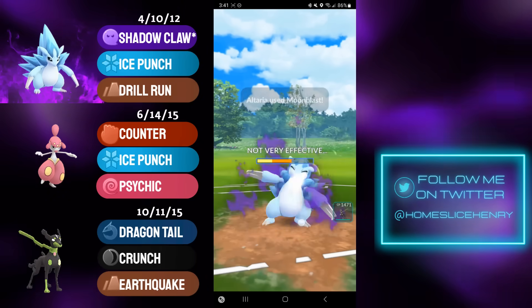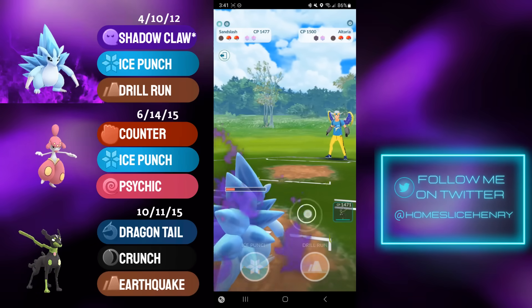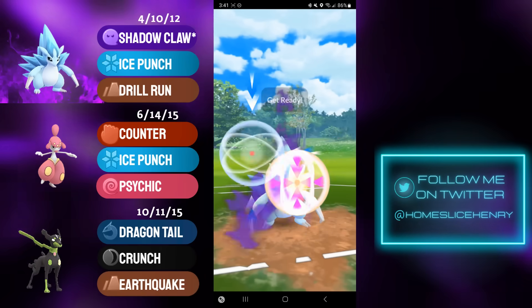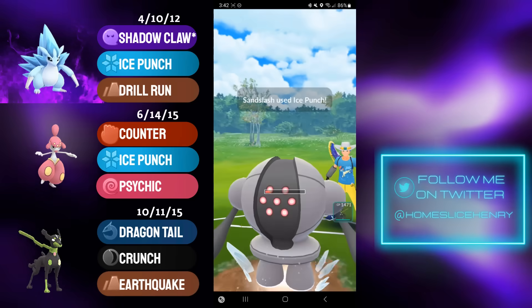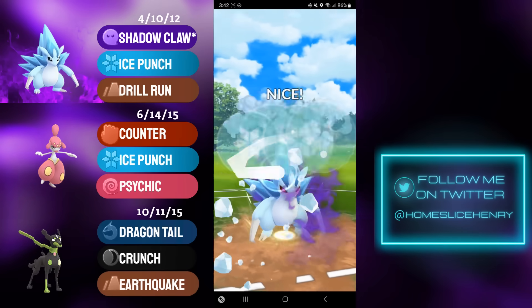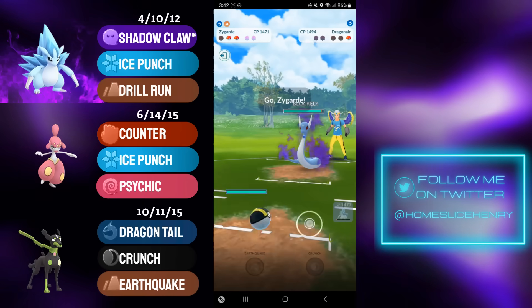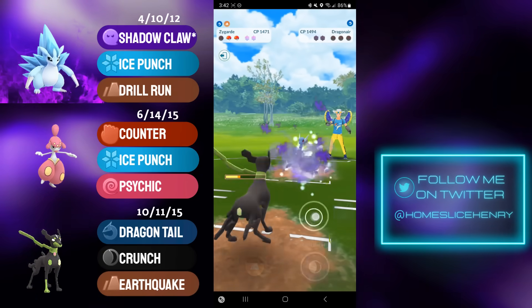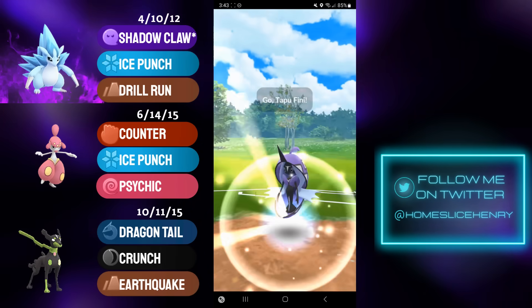Moonblast does a lot, but I'm able to tank it, farm down, and lead with energy to threaten the Registeel. In comes the Registeel — I'm looking to massively overfarm and go for the Ice Punch, which should be lethal from this range even though it is resisted. In the back they have a Dragon-type, and it's Dragonair — now we get the Battle of Dragons. In comes Zygarde, and look at the Dragon Tail damage — absolutely eviscerating Dragonair, and that's a good game.